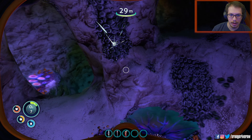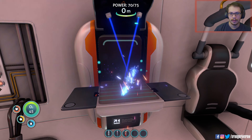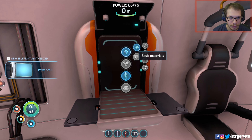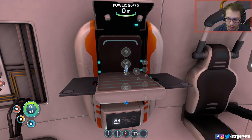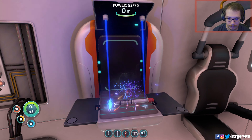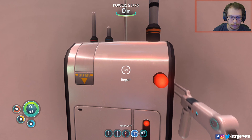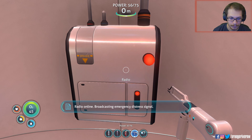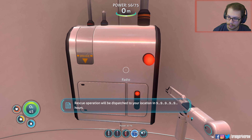Nice, finally — let's make a battery. Flashlight, let's go. Might as well make another flare. Rescue operation will be dispatched to your location in 9,999 hours. Continue to monitor for emergency transmissions from other life pods.